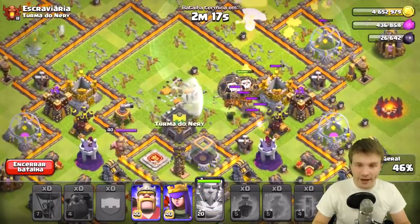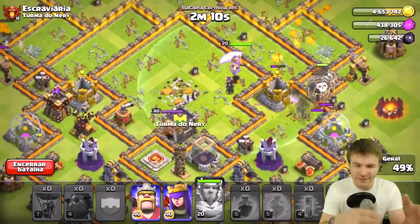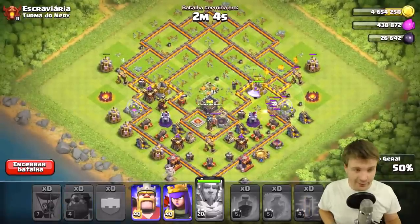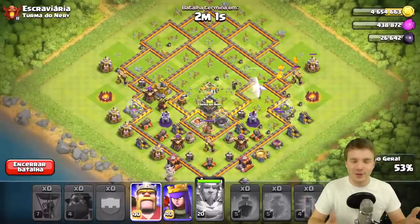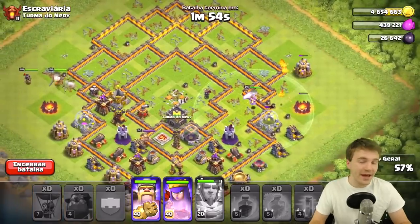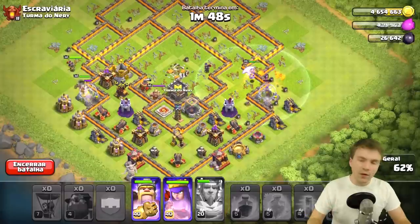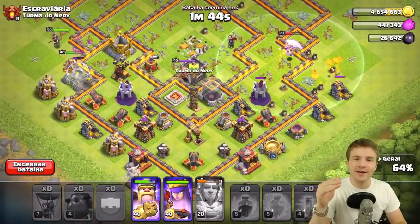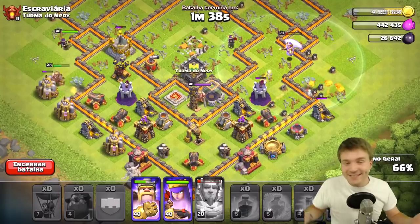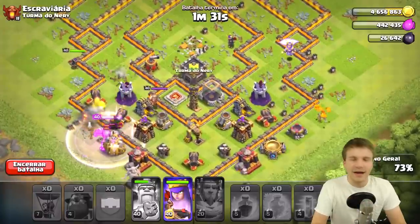Looks like they just absolutely crushed this base — they're still moving through the middle even without spells. The warden is there following them giving a little boost, and the heroes are coming in from the left side. He's not really close to a three-star here but he just crushed the two-star without heroes easily on a max base, which I think is pretty cool.